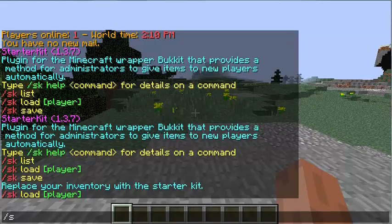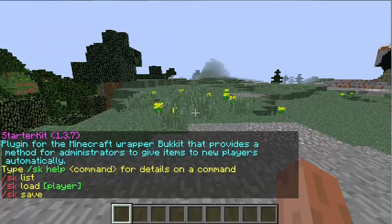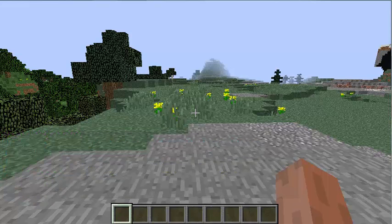To get started, the base command is /sk and it should give you three commands. If you need help on a specific command you do /sk space then the command, but I'm actually going to show you the commands and what they do.